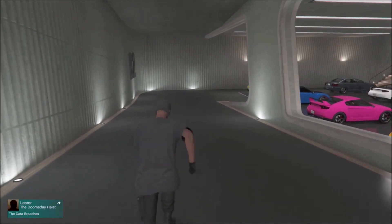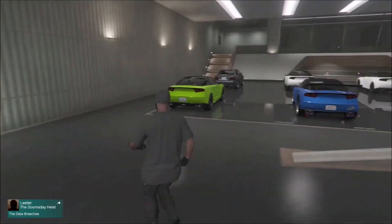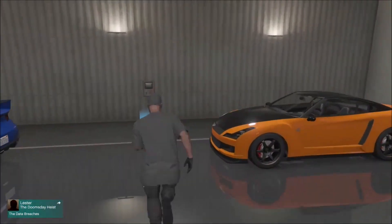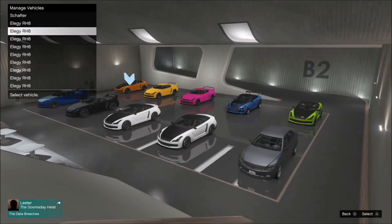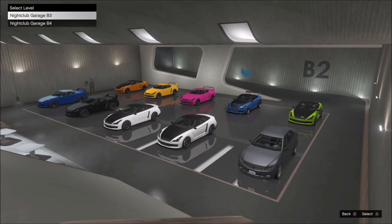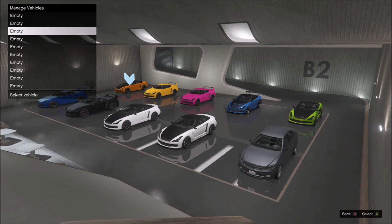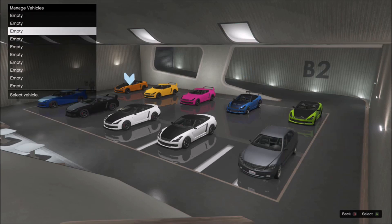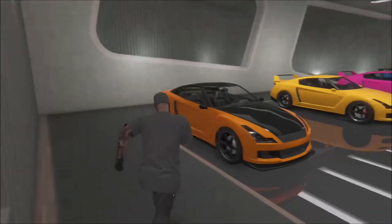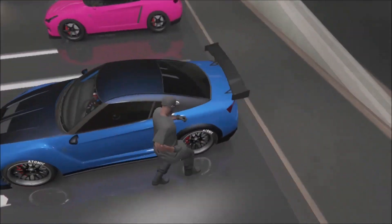As you can see right here, I've spawned in B2 and my minimap has been turned off — that's what you're looking for. Now make your way over to the panel where you can swap around your cars. Go on the car you want to duplicate, select it, then select a different level. Click on the level that's full of Elegies — the standard ones. Swap it over for that Elegy, and then as soon as you've done that, run back to the car you're duplicating.